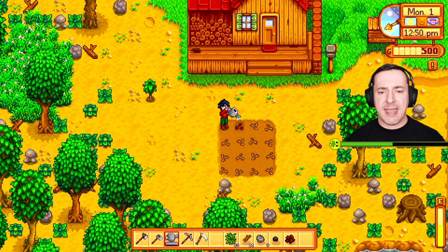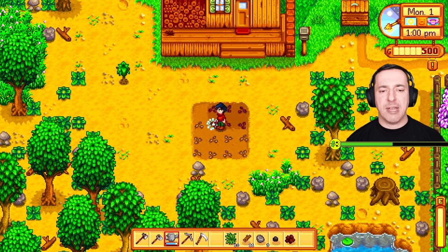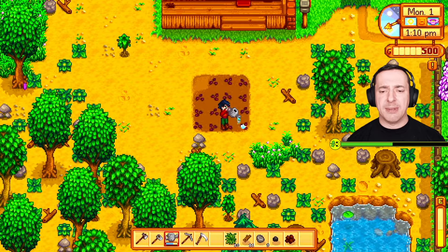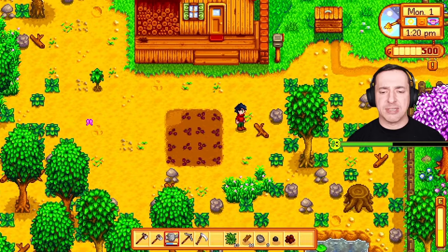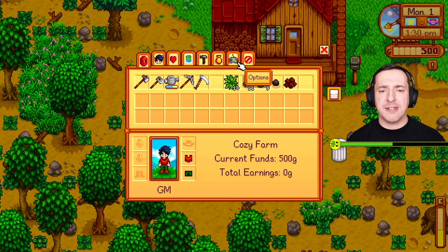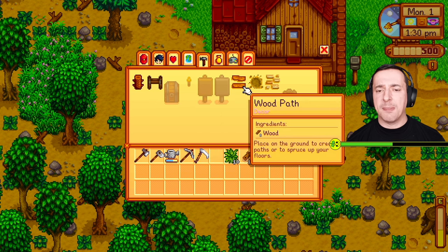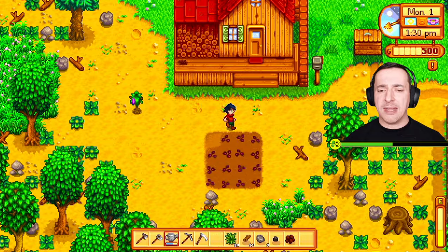The other thing we've got is the watering can — grab that and use X to water the seeds. You need to do this daily unless it rains; it helps your plants grow. Parsnips are a great starting crop — they take four days to grow as long as you water them, then you pick them up and you're good. We've planted our 15 seeds and collected wood and stone, which are useful for crafting.